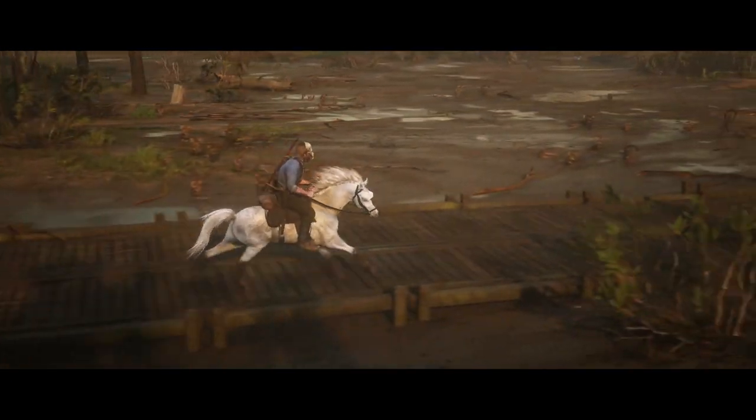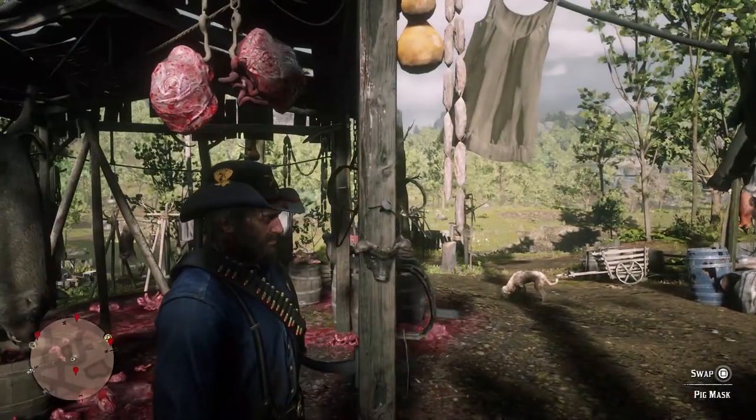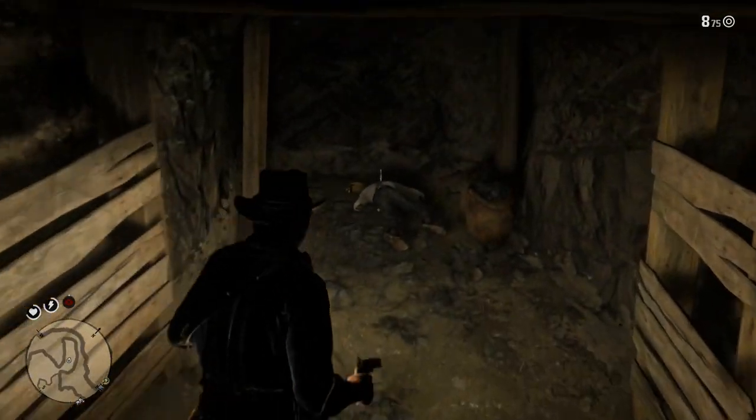You probably never know it, but there's a lot of weird hats and helmets you can find in the environment in Red Dead 2. These things are obscure — I can't imagine finding most or any of these things on your own. Still, there's some pretty interesting and weird stuff to find, so let's just get into it.